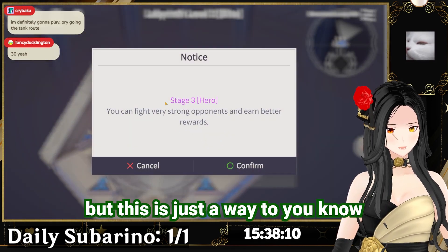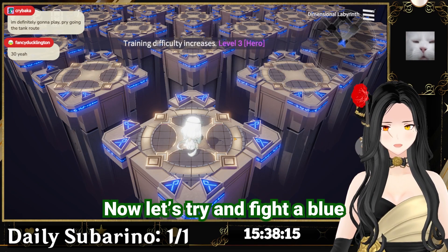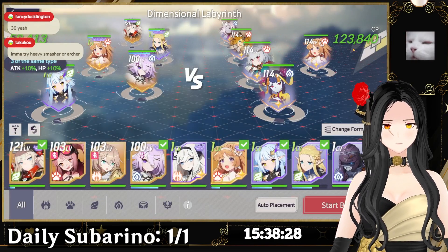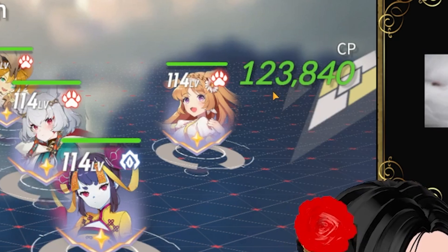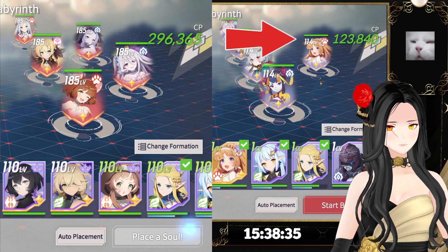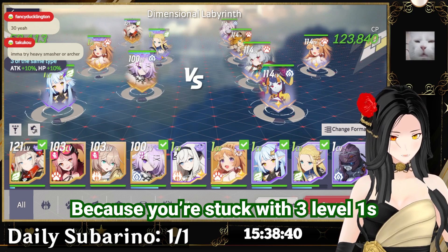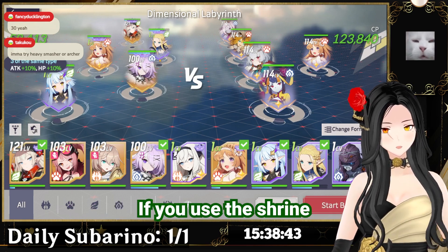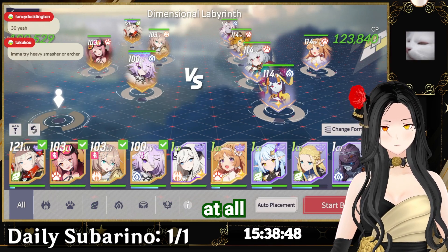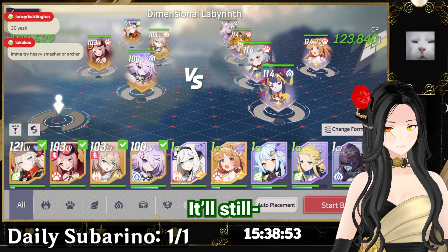Let's try and fight a blue elite mob in Heroic stage three. Boom — down to 123,000 CP. They went from over 200,000 down to 123k with only Epic-rank characters. Because you're filling slots with shrine characters, the CP won't increase at all — it won't go back to 200,000, it'll still stay the same.